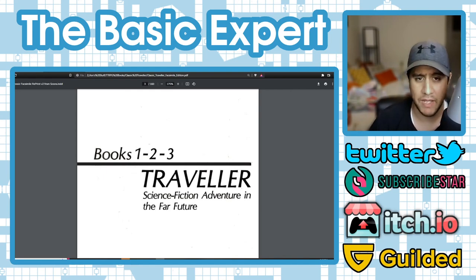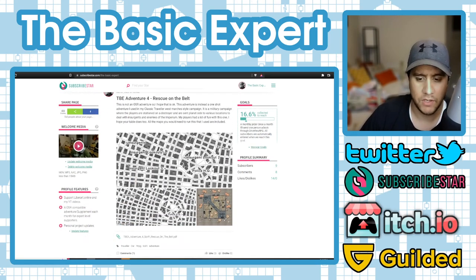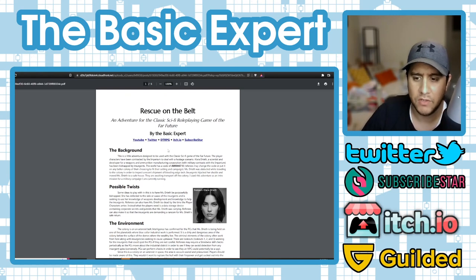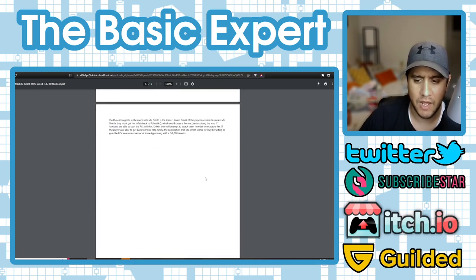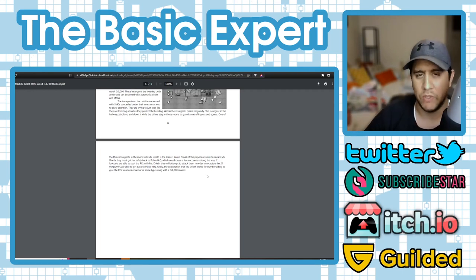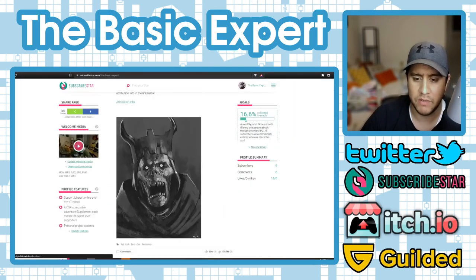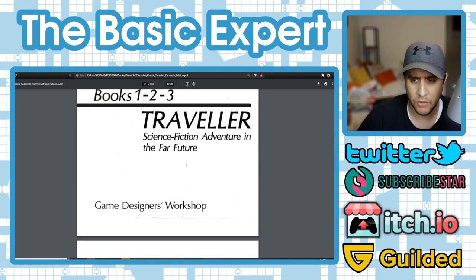The campaign involves uprisings, insurgencies, finding paraphernalia, and QRF-type stuff on the borders of Imperial space. If you want to support my work and get a Traveler adventure, please check out my Subscribe Star. For three dollars or more per month, supporters get an adventure — this month's is a Classic Traveler-compatible hostage rescue adventure with battle maps I made. I ran it for my players, tweaked it, and made it better. Supporters also get access to all previous content.